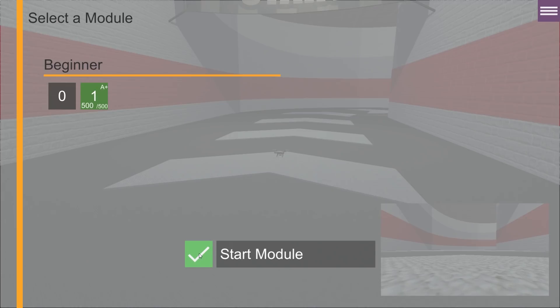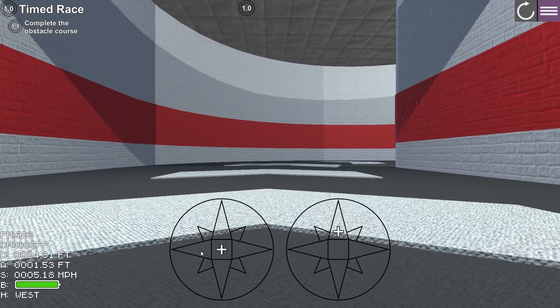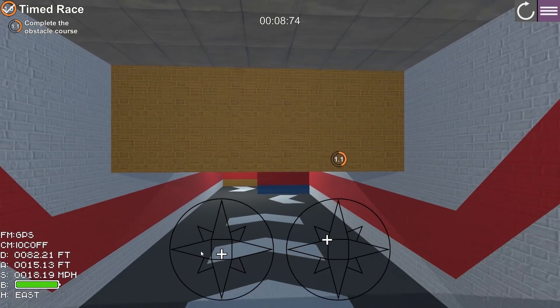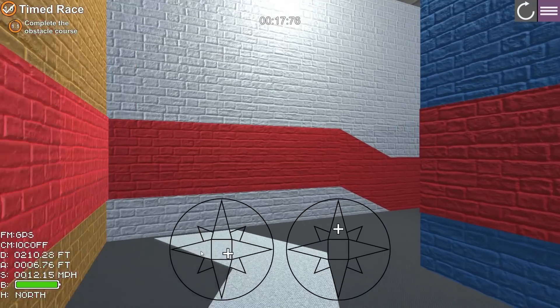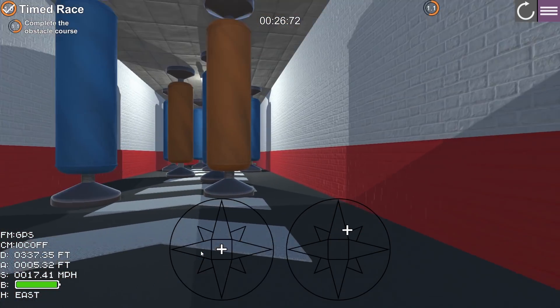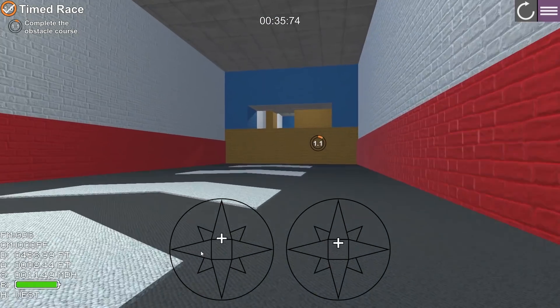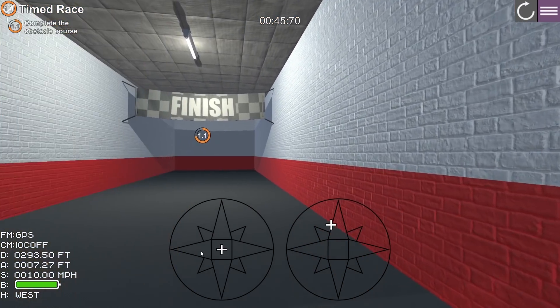Let's switch to the obstacle course — this is one of my favorites. I was trying to go really fast here. This one is completely enclosed but it's pretty straightforward on where you need to go. One thing I did notice is some of the controls feel a little bit delayed, but that could just be because I'm used to flying in acro mode, and this is in a self-leveling GPS mode. This is probably one of my better laps on this course — looks like I'm moving pretty quickly.